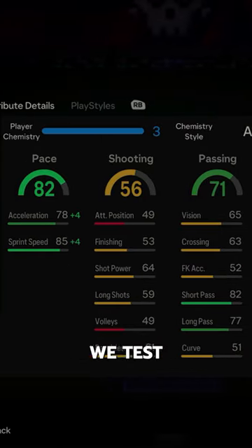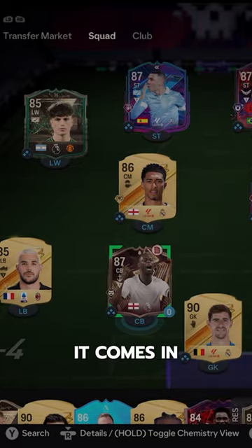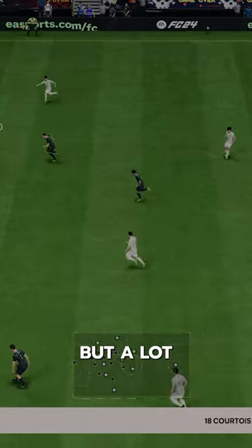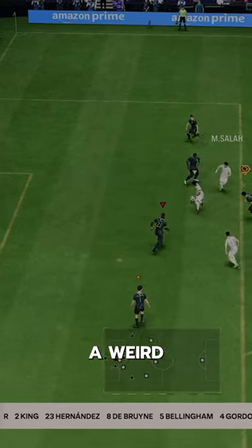Welcome to Baller or Bust, where we test FIFA cards so you don't have to. Ledley King Triple Threat comes in at 400,000 coins — a little cheaper than that Vidic SBC, but a lot more expensive than that Thiago Silva. His price point is at a weird area.